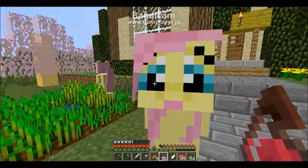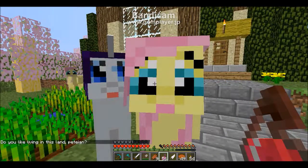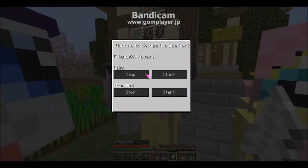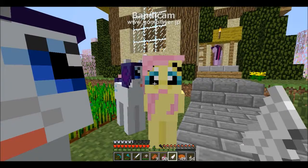I have Fluttershy here — I tamed her earlier — and you right-click on them with stuff and they'll talk to you. But hang on a sec, right-click on them with a feather or a sapphire and you can have them do stuff based on what type they are. They can change weather, you can find gems, and other stuff.